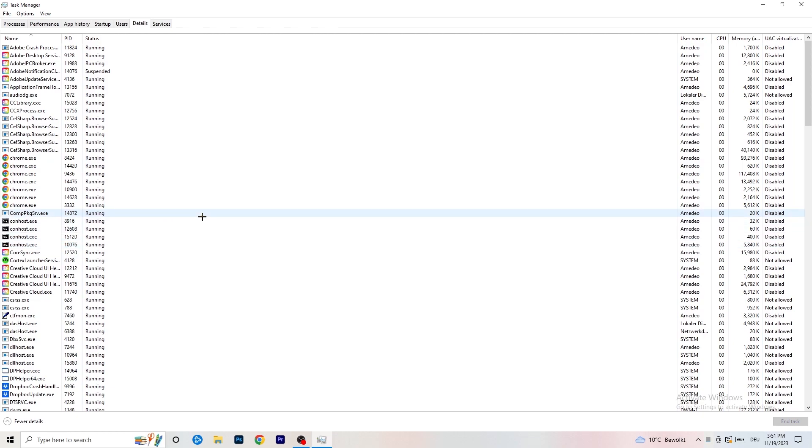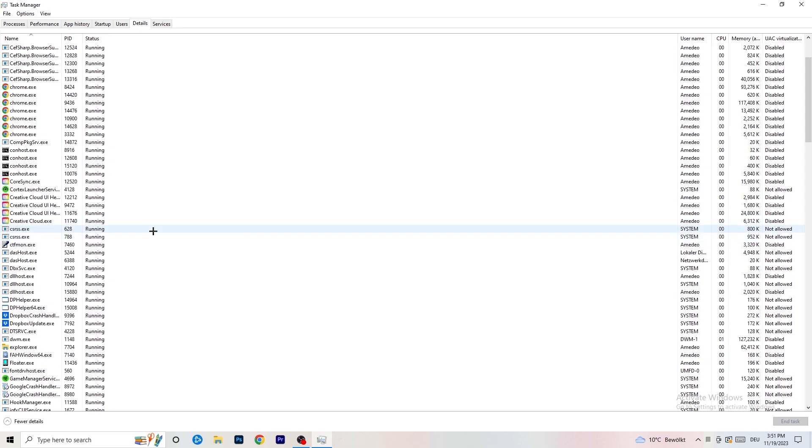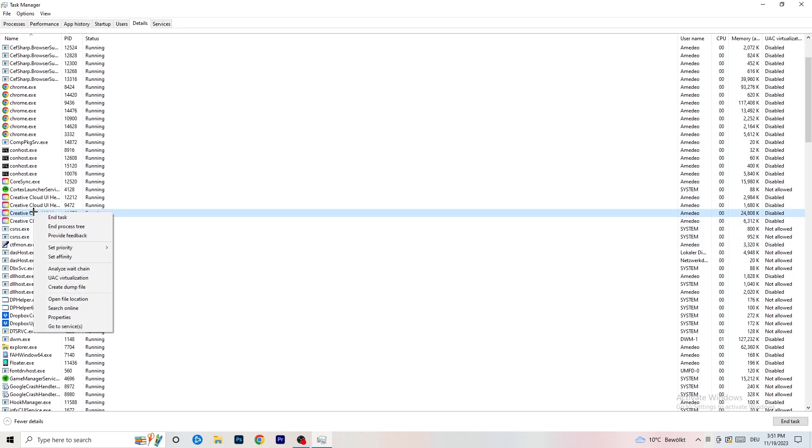In the Details tab, search for your game or launcher process. Right-click it and go to 'Set Priority'. Hover over it and select either 'Above Normal' or 'High' — you need to check for yourself which works better depending on your PC. Try both Above Normal and High, then try to start your game and see if it works.